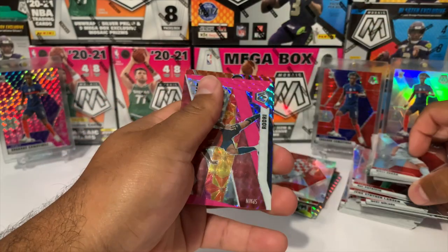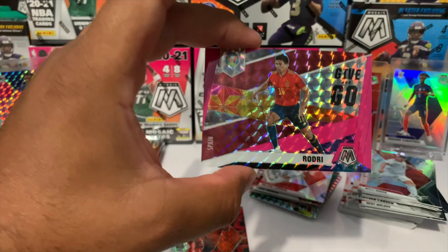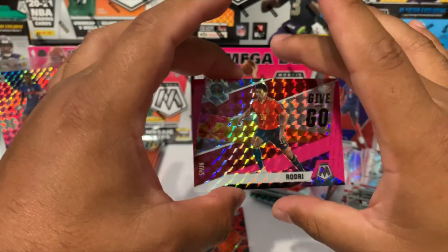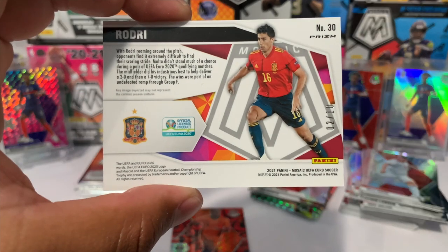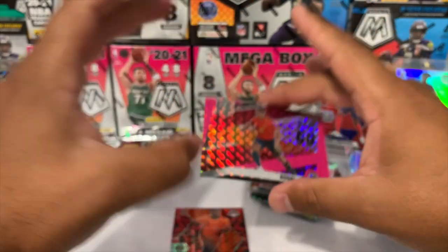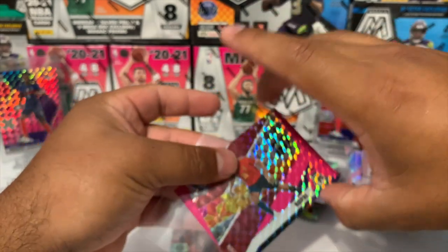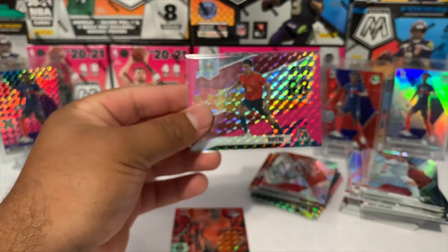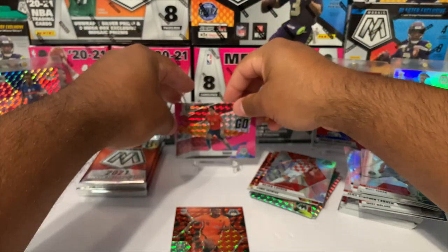Oh — did we just hit a pink fluorescent numbered to 10?! What did we just pull?! We got a Give and Go Rodri from Spain, and if you see that pink right there — we're gonna turn this over — it should be numbered to 10. Look at this: two out of ten! We just hit a numbered card! Congratulations to my brother because this is his box. I'm gonna go ahead and sleeve this up — what a hit! Look at that insert — wow.